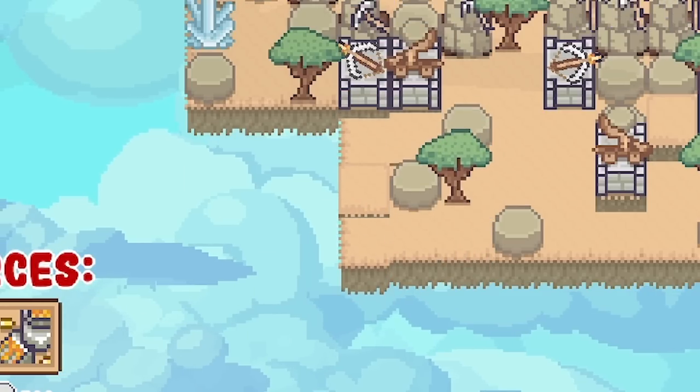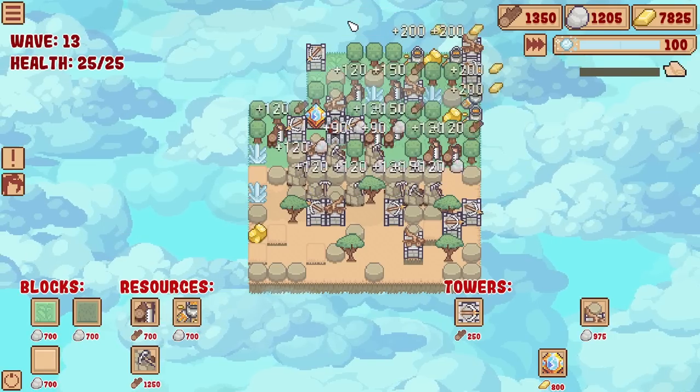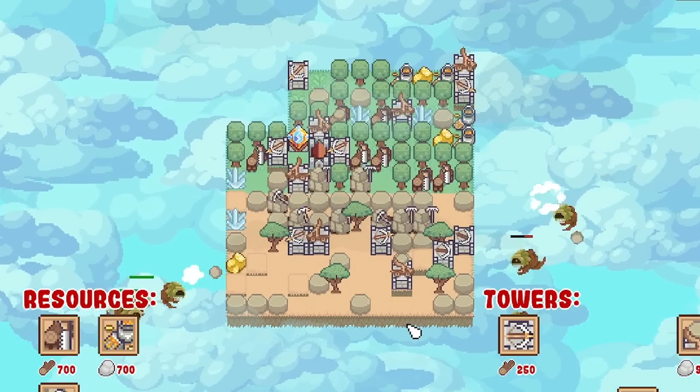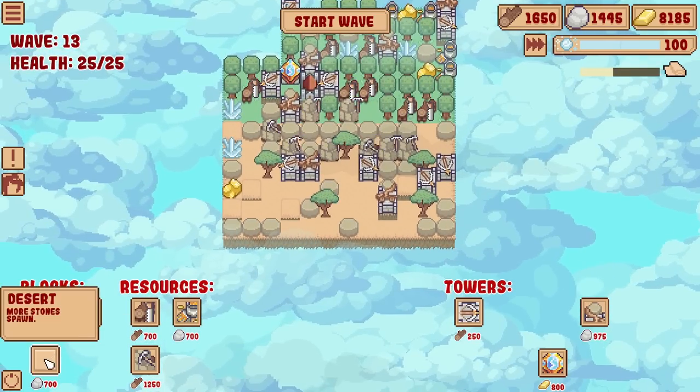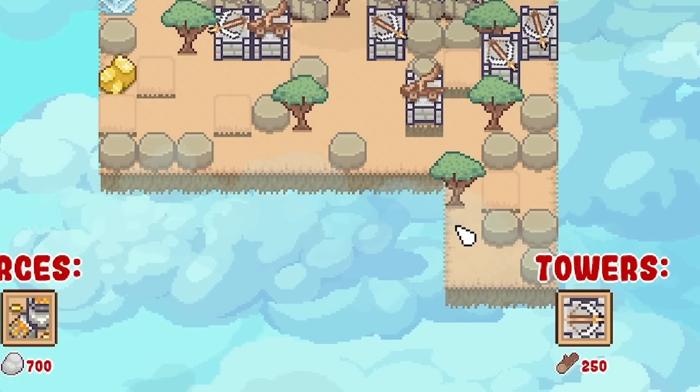I think instead I'll invest in expanding that way, get another sawmill in, and then start the wave. Just loads of Donald Trumps around us - you are fake news! Thankfully they are down in seconds. We have the opportunity to expand again - 700 a piece. I was sort of hoping for a more clump of stone together.